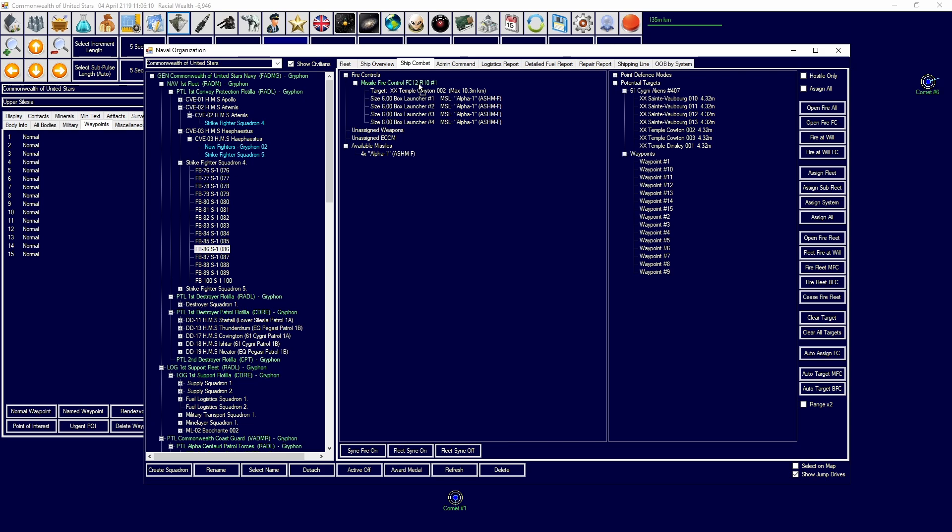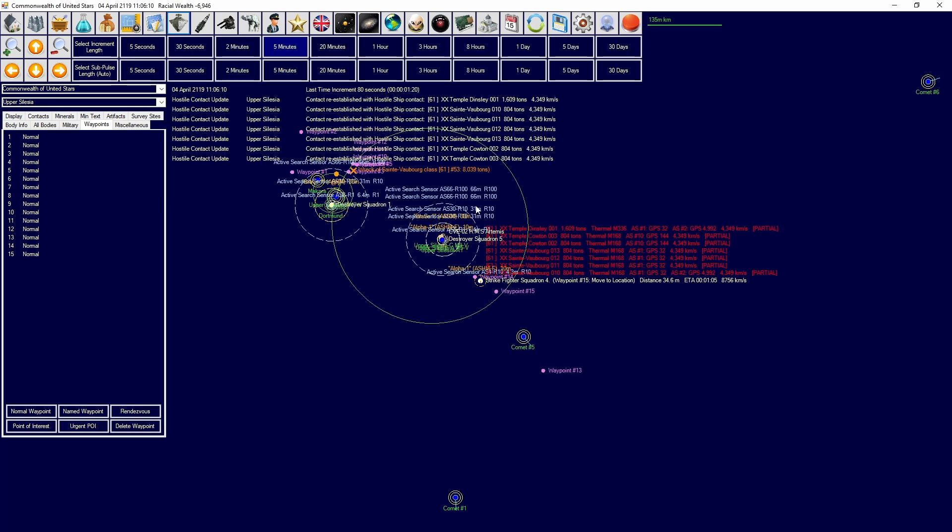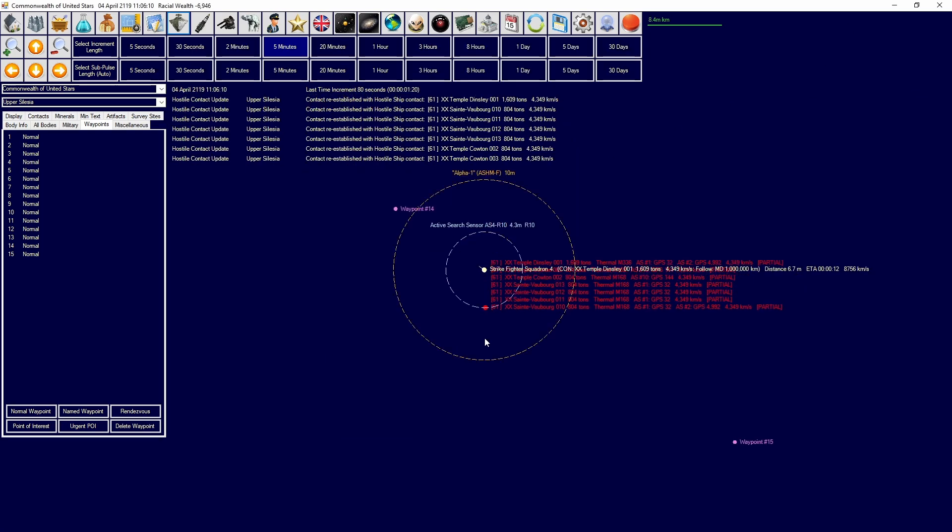If we can destroy both of the Counting class vessels here we'll be in a very good way, because that means they won't have any point defense. If they don't have any point defense they're going to have a bit of a problem. Fleet sync fire on - we're going to get a little bit closer and more into sensor range before we engage.